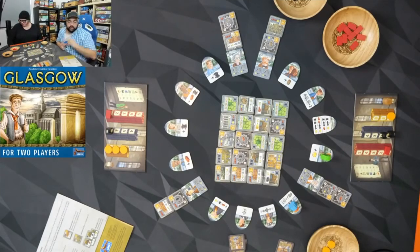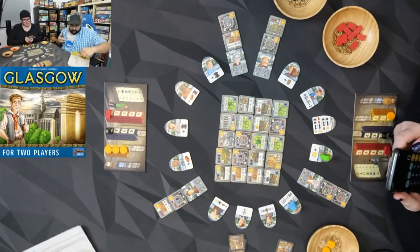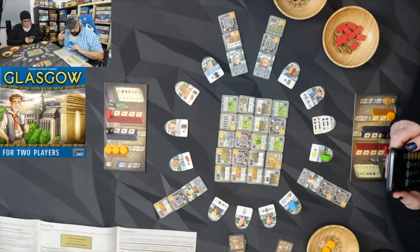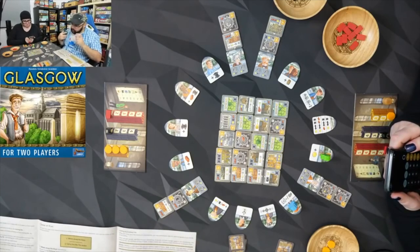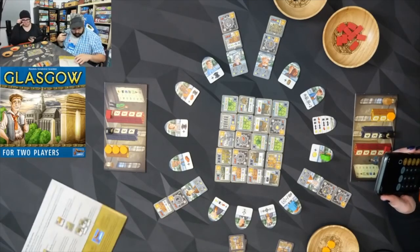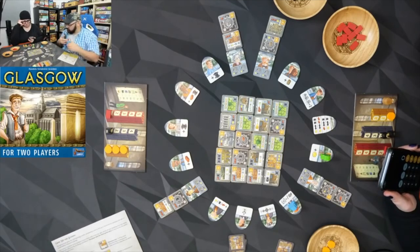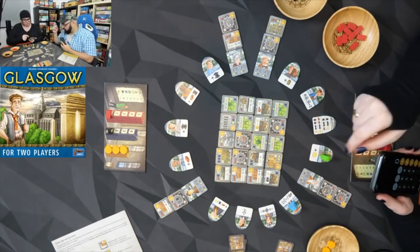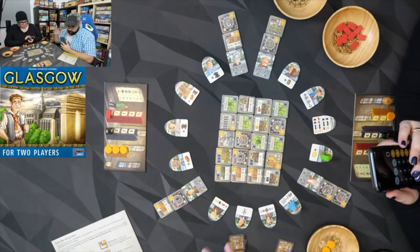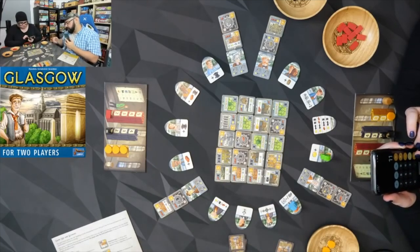That is game, everybody, and now we're going to score. One thing this game is missing might be a little score pad. So we're scoring: first printed VPs — the corners, including special big landmark tiles. We only score whatever's facing us.